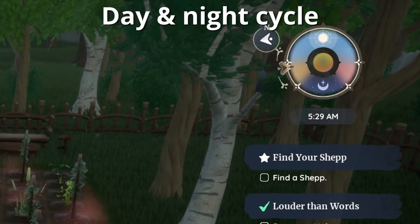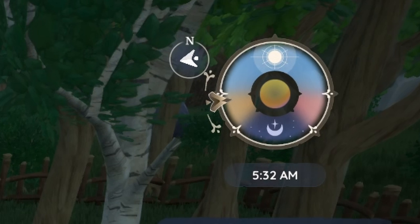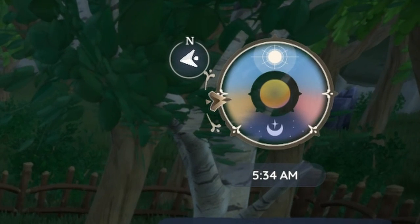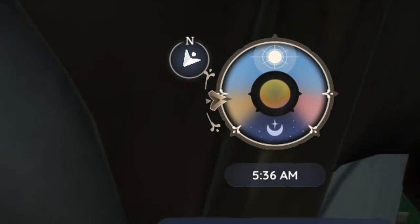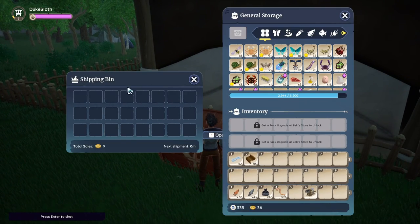First of all, you have the in-game time at the top right. It's 5:30 a.m. right now, so it's close to 6 a.m. 6 a.m. is when your crops grow — they will suddenly need water if they don't have water retention and they can be harvested. 6 a.m. and 6 p.m., which is the dial on the other side — the little nudge in the sundial — is also when your storage bin gets sold.